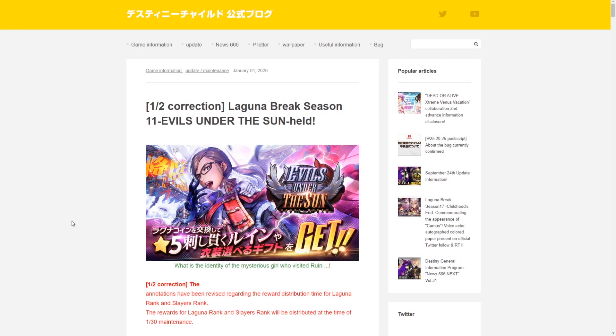What is up guys, Anthony here back with another Destiny Child video. In today's video we're going to be going over the Japan update note for the Evils Under the Sun Ragnarok, which was received on January 1st, 2020. We'll be overviewing it and seeing what we could potentially expect for when the global version does receive it next week.